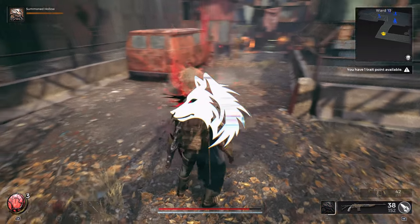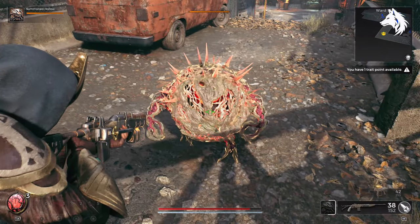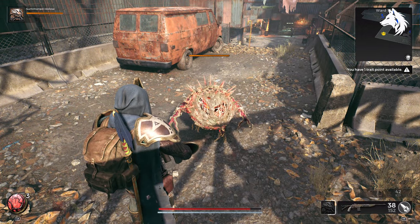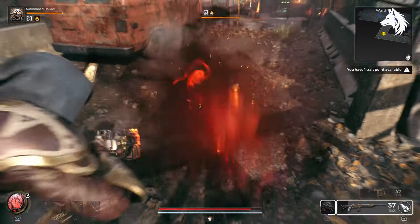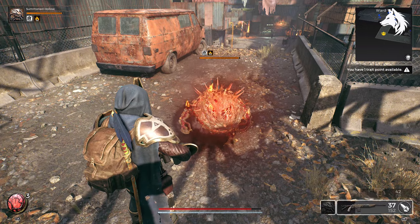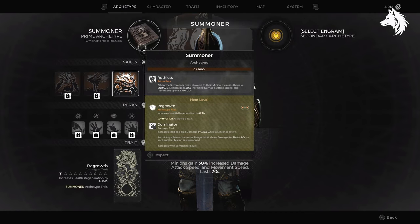Hi guys, Luna here and welcome back to another Remnant 2 guide video. While the game has 5 starting classes, there are actually a few other playable hidden classes in the game for you to unlock and start playing with. One of which is the best in game — the Summoner archetype. This class allows you to summon enemies to help you fight in battle and it's a lot of fun to use, however obtaining it will take a little while.